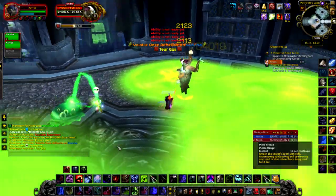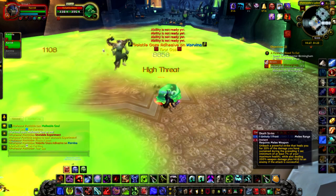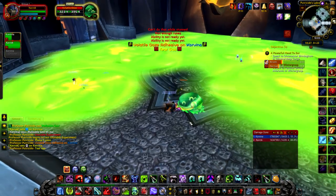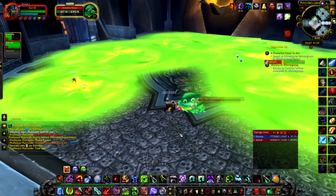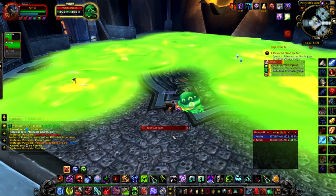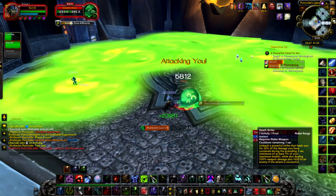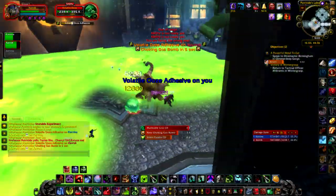Phase three is the more difficult part of this fight. We're about to go into phase three here — he just hit us with the tear gas. You can see we have one add still up, which isn't a big deal. They only have about 355,000 health so at level 85 you'll be able to burn through that pretty quickly. When the tear gas ends, finish off the add first and foremost.